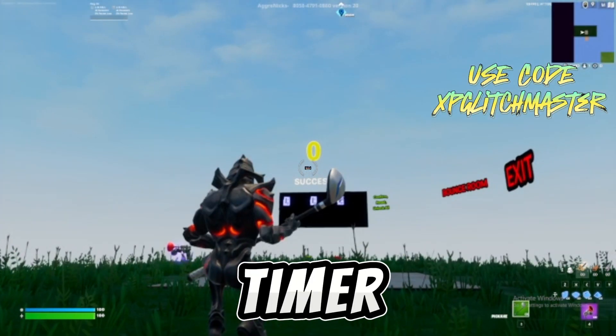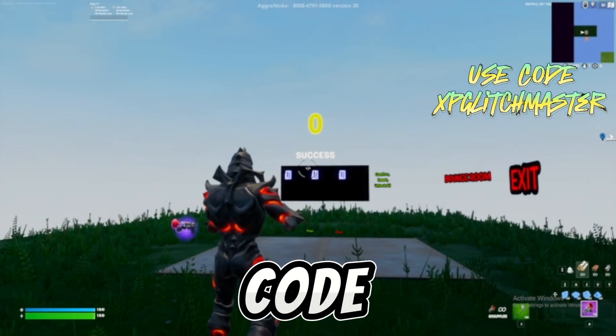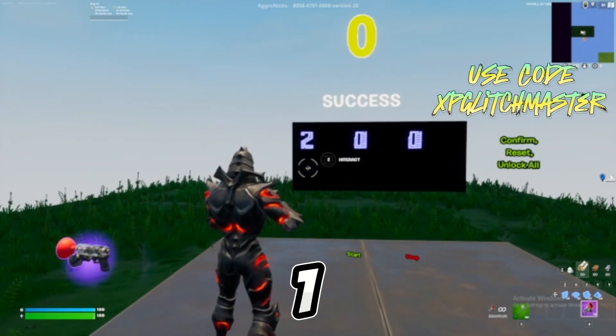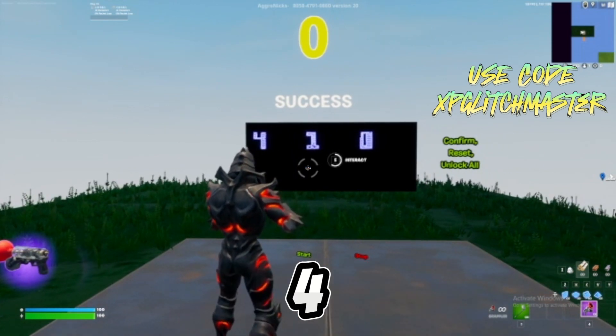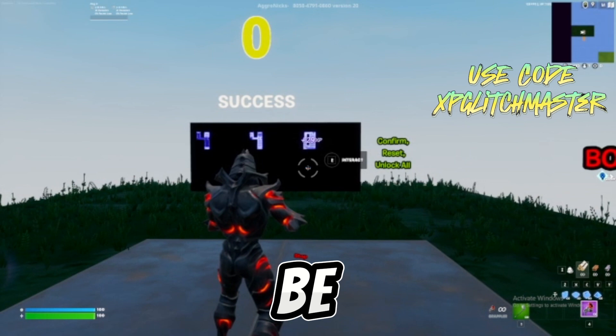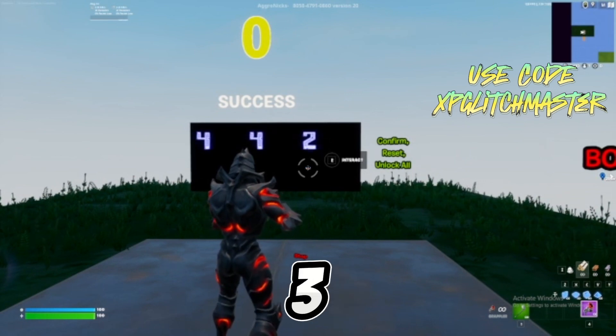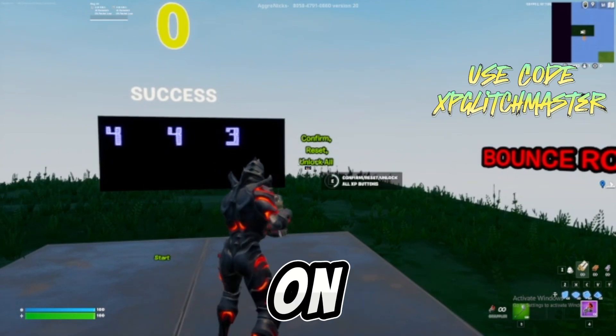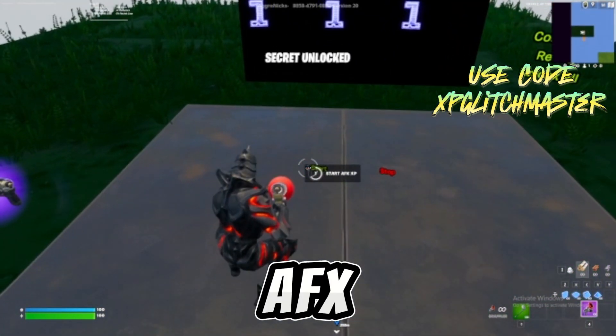Once the timer hits, you're just gonna enter this code. The first one is gonna be 4: 1, 2, 3, 4. The second one is gonna be 4 as well: 1, 2, 3, 4. The last one is gonna be 3: 1, 2, 3. Just select this and confirm it, then start AFK XP.